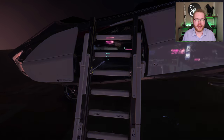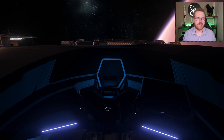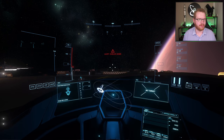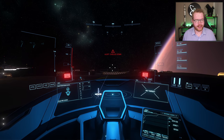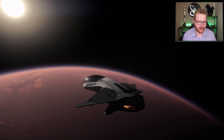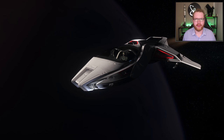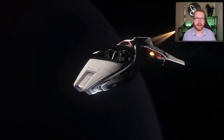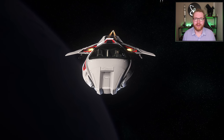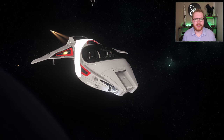Next we have the Origin 85X Limited. This is the first ship on the list that I actually bought with in-game money — you'll see I've purchased a lot of Origin ships in-game because I really like them; they're very pretty. This is essentially a sports car, and I got it because it just looks, feels, and flies like you're driving a sports car. I intended to use it as a little shuttle, dock it on a bigger ship, and use it to get on and off planets. I actually found it extremely fun to fly, and with a price tag of 575,500 Alpha UEC at New Deal on Lorville, that was a no-brainer.